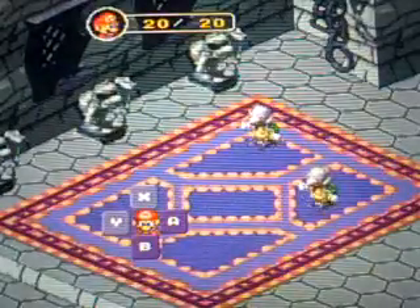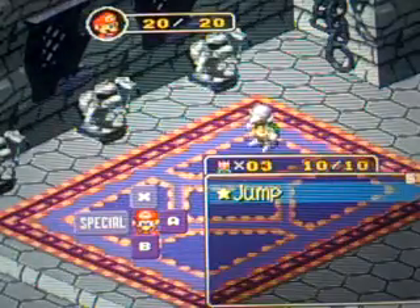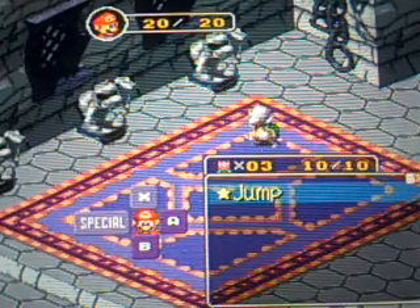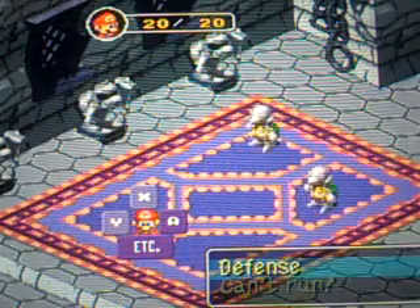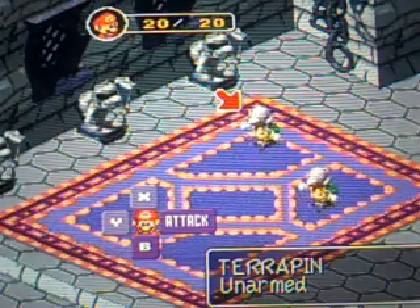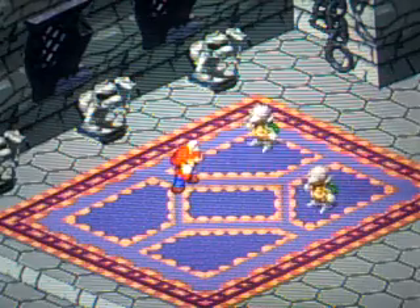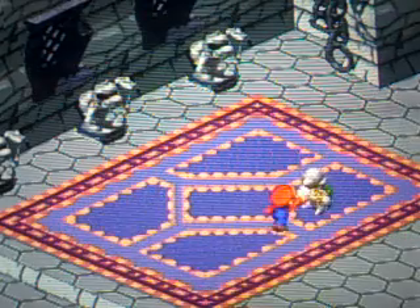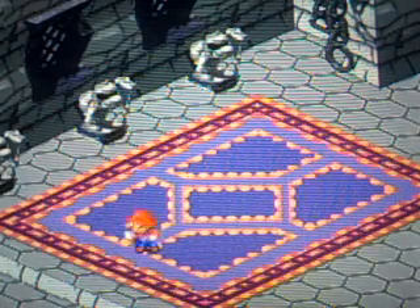Let's get into our first battle. No music, though. So, X is for items. Y is special attacks. B is defense or run. And A is a basic attack. When you press A to attack — like, watch. Press A right here. When Mario punches, press A and you can do a little special thing that does more damage. That's what I've learned mostly. You can defend by pressing the B button, I think? Or A? I don't know.